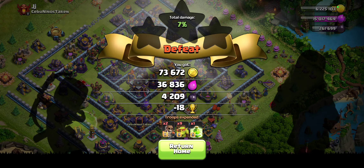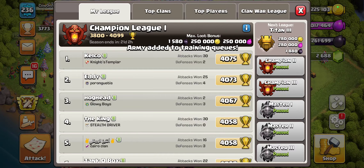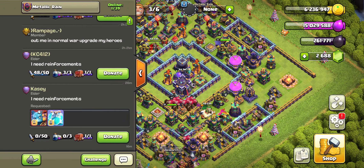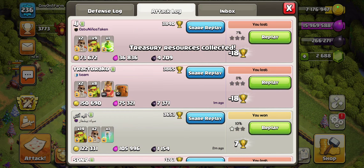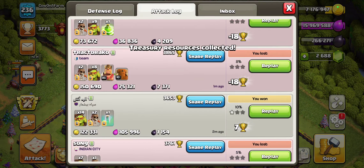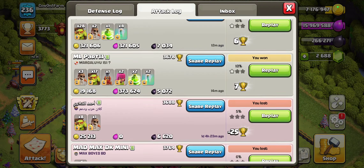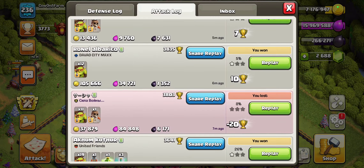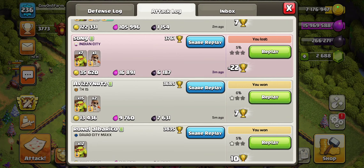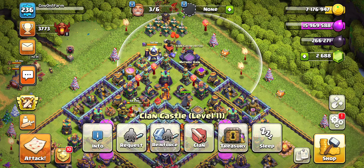Let's do some tallying. We are about to go into Champion 2, which is great. I think I'll stop at Champion 1 or Champion 3 because I don't really want to go into Master - even though Master is good. Let's count: 12 attacks total. We farmed 12, 18, 24, 32, 38, 39, 46, 52, 53, 60... 64k Dark Elixir in 17 minutes. Not too bad. Hope you all enjoyed the video and I'll catch you on the next one. Peace.